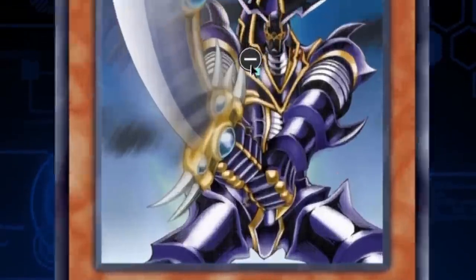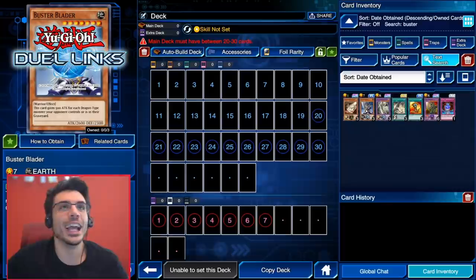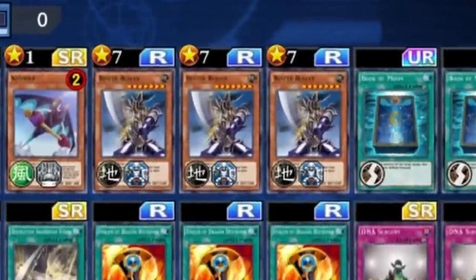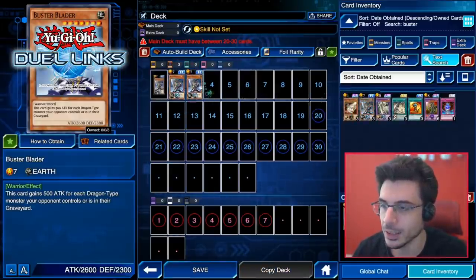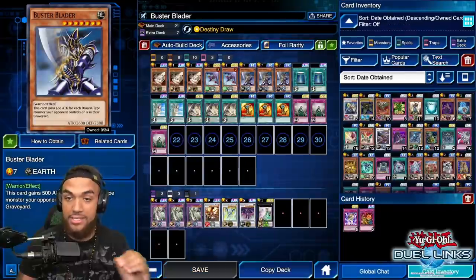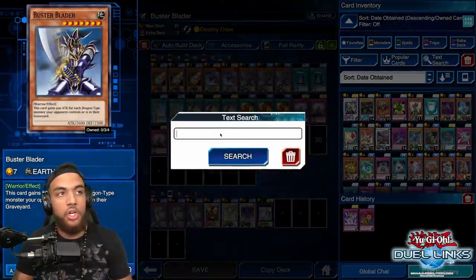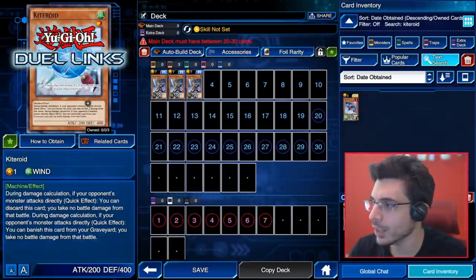There we go — Buster Blader. First, add three Buster Bladers to your deck. Just the old school Buster Blader. Next, I like to call this one 'Kiteroid 2.0' — it's hot Kuriboh 2.0. Look up Kiteroid and add two of them. Look at this little guy.